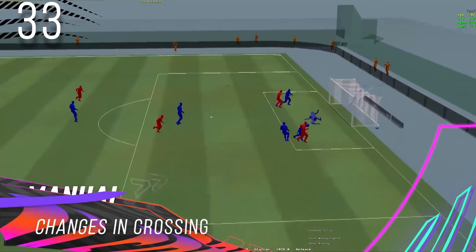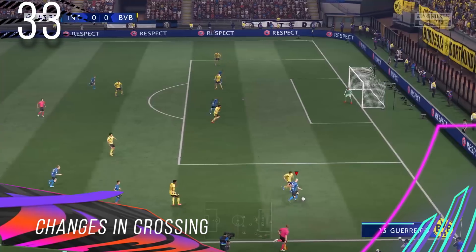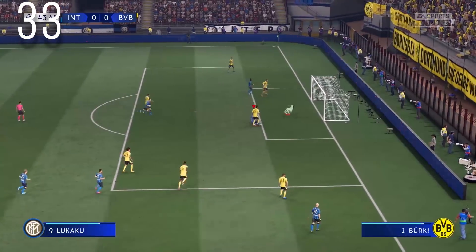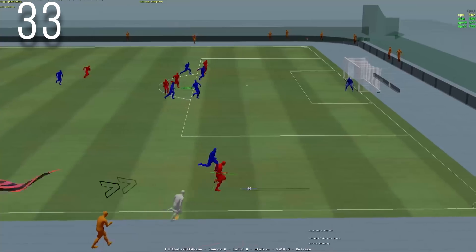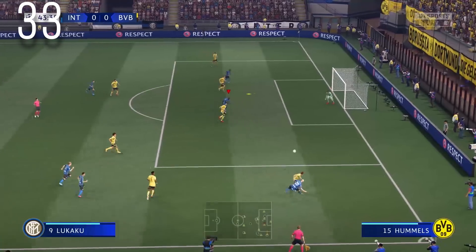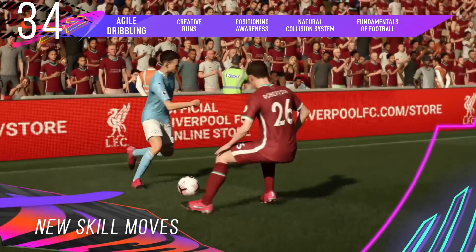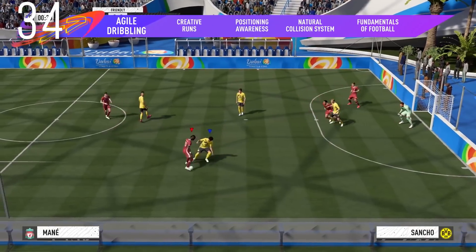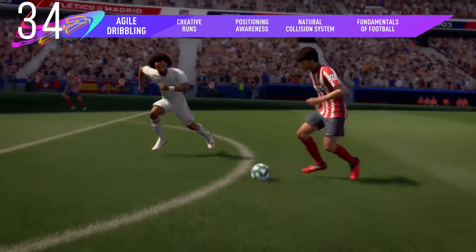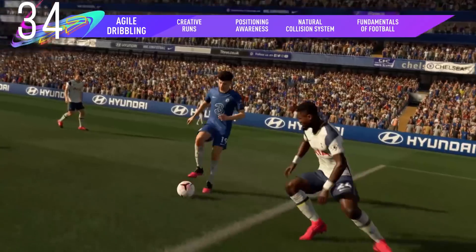Changes in Crossing: The semi-assisted setting from previous FIFA games is now the assisted setting, and the new semi-assisted setting is more manual. If you've ever used manual crossing, the reworked semi-assisted crossing is more error-prone and controlled by better players. New Skill Moves: There are three new skill moves to beat opponents one on one — the bridge skill move shown in the trailer, the directional nutmeg also shown in the trailer, and the Joao Felix turn. The new skill move mechanics allow any player to perform any skill move like rainbow flicks — yes, even goalkeepers — it will just be very inaccurate compared to Neymar.